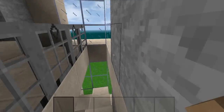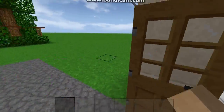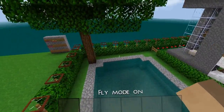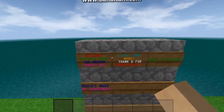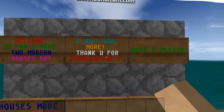And then we have... THE BASEMENT! Wait, this is not a basement. And then we have the second house over here — what is that supposed to be? I don't know. So far I have two modern houses, but I have more.